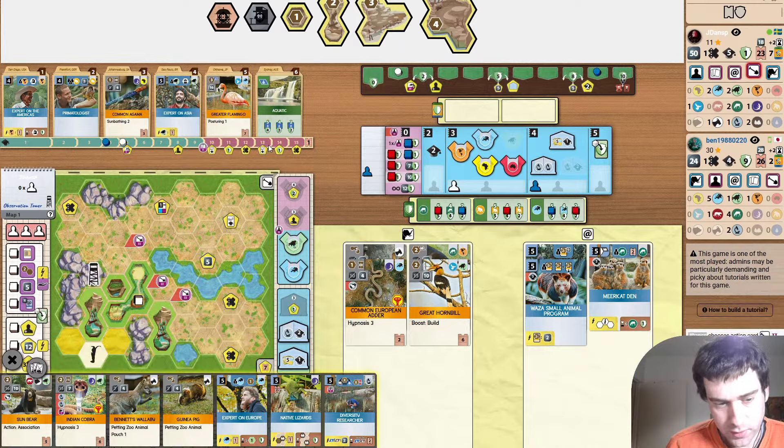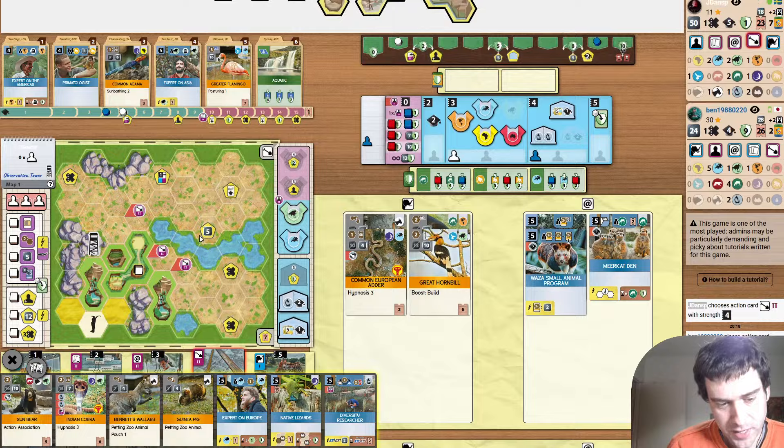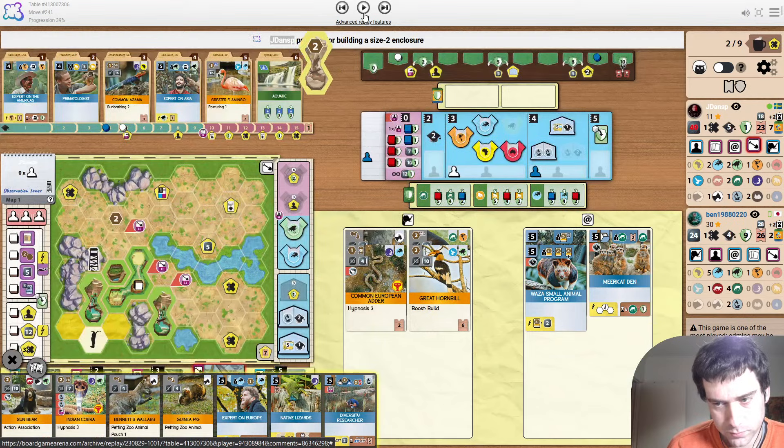Building right now before animals — yes. You could play both petting zoo animals, but we also want to play Native Lizards before we reach 25 appeal. So just connecting to the rocks here. Connecting to most of them. It's fine.